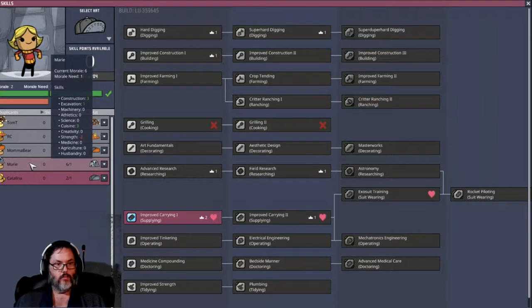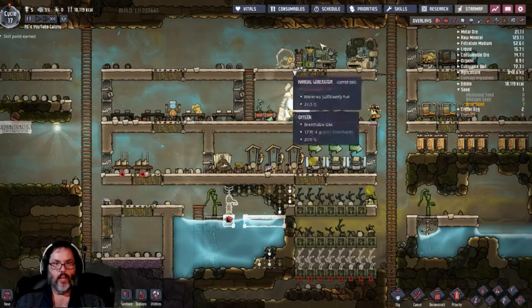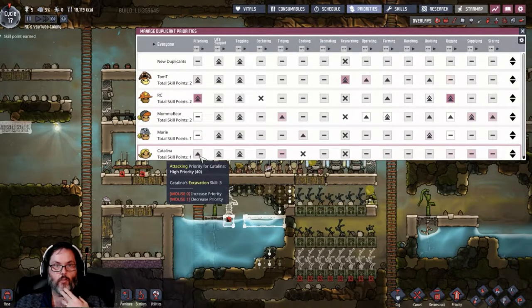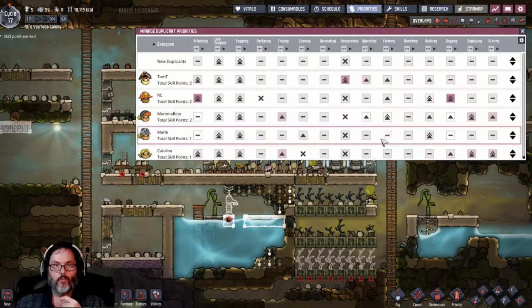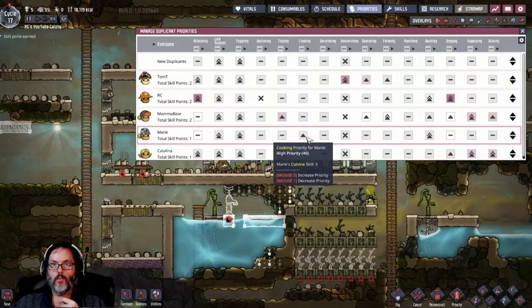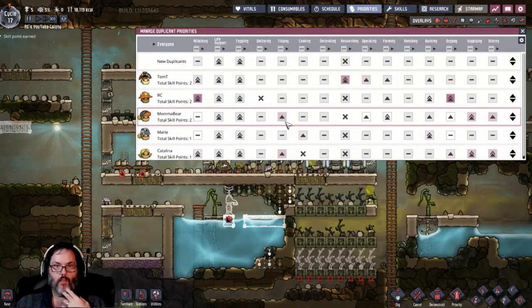Mama bear - she can carry a lot of stuff. Let's look at the priorities. She's going to be able to attack, tidy, dig, supply, and storing will be her main jobs. Marie - well, Marie's my best cook, in fact my only cook. Tidying.